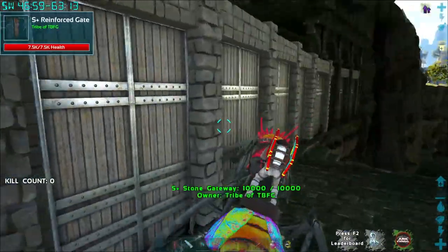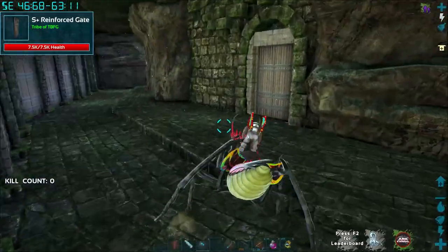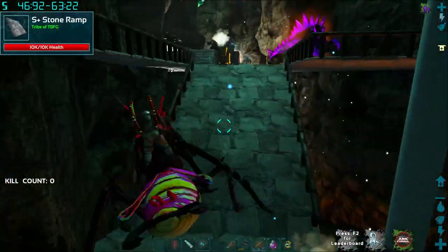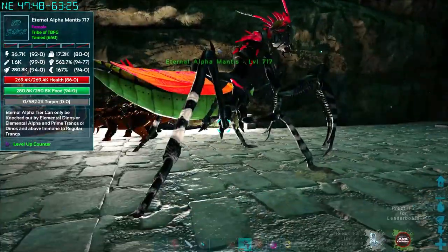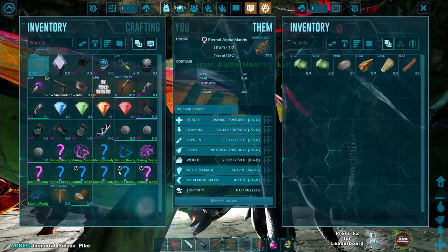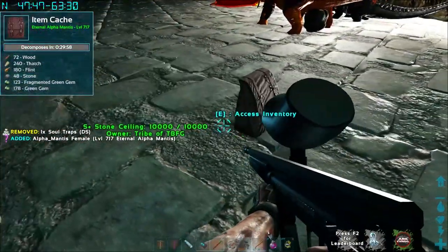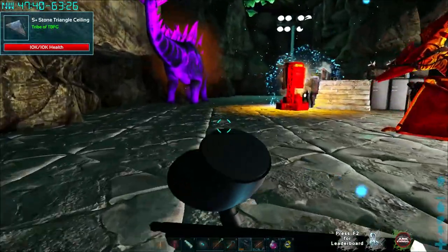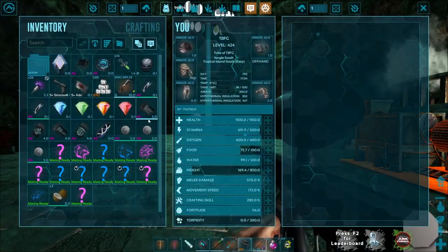Today we're working on a bunch of genome stuff. I went out and took out a few of the hives. I was testing out the alpha mantis — I thought it had an evolution, but maybe it's only alpha to prime. The prime mantis definitely evolves. We're messing with some dinos we've kind of forgotten about. Let's grab that pike, put the pickaxe back down, and test him out real quick.